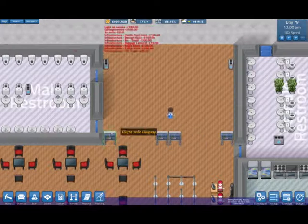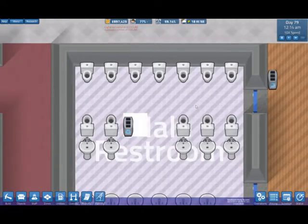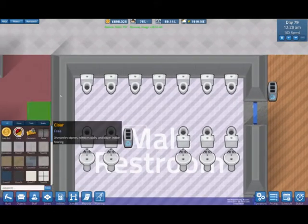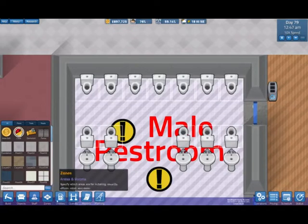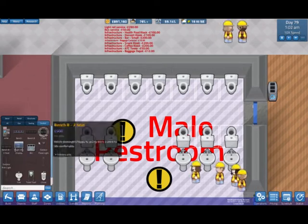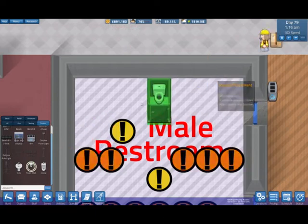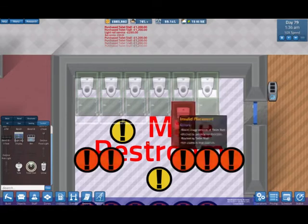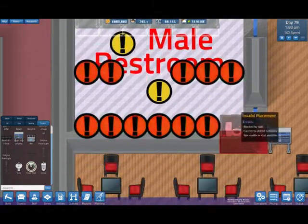They've updated some of these assets as well. First of all I'm just going to dismantle that bin, and we can get rid of these toilets. They are stalled if I remember correctly. So they're no longer just box toilets - they're actual cubicles, which is quite nice. There's a little update there for us, which wasn't expected but it's nice to have.